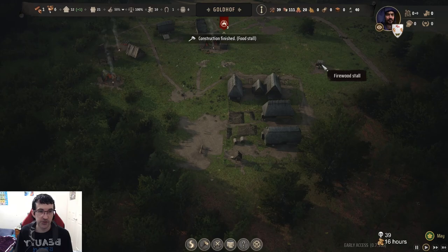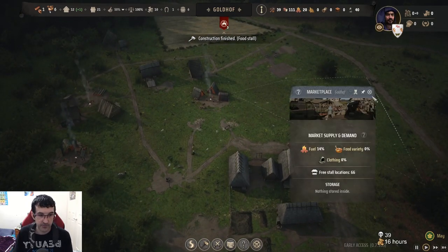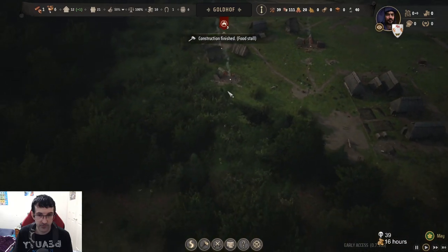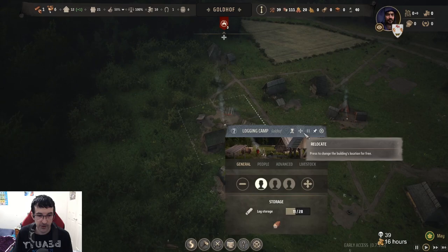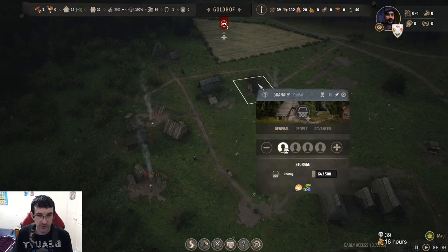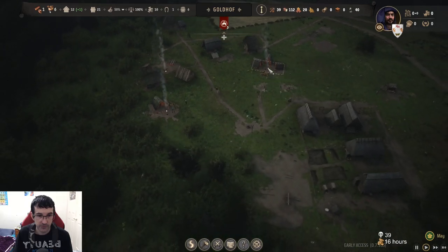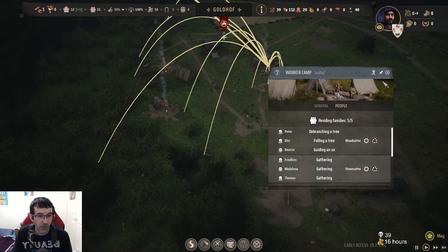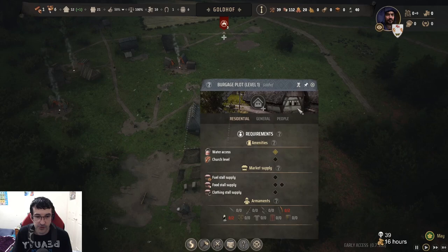Oh, we got little market stalls popping up for people to sell stuff! We've got like a nice little village. Alright, let's go. People are getting firewood now. Oh, look at all this — we got spikes and... I wonder if this is like the base; if this gets destroyed, you get shut on.